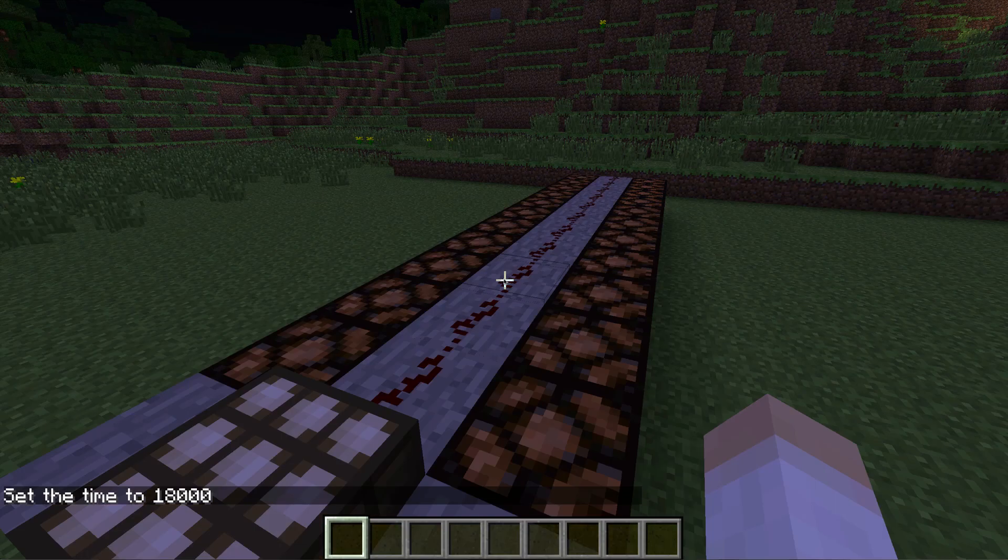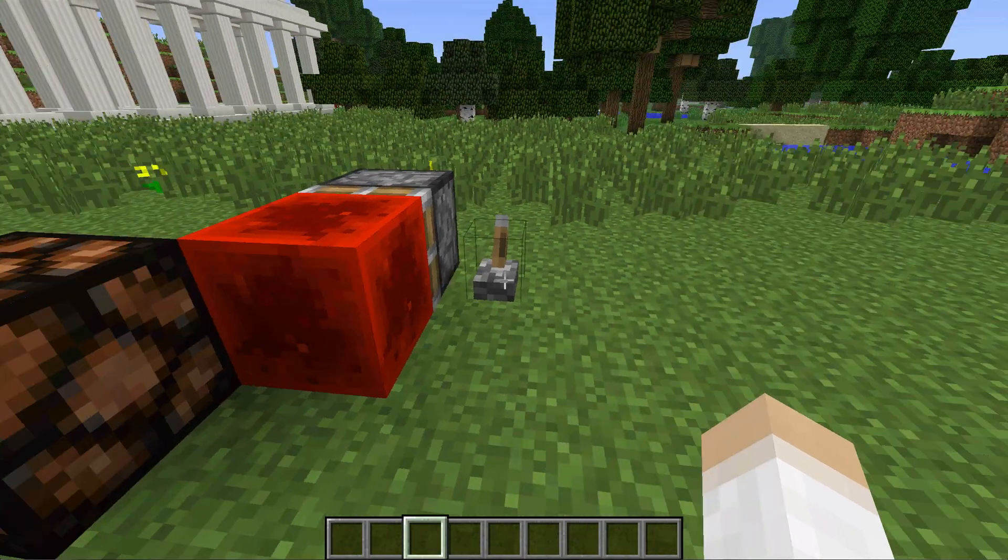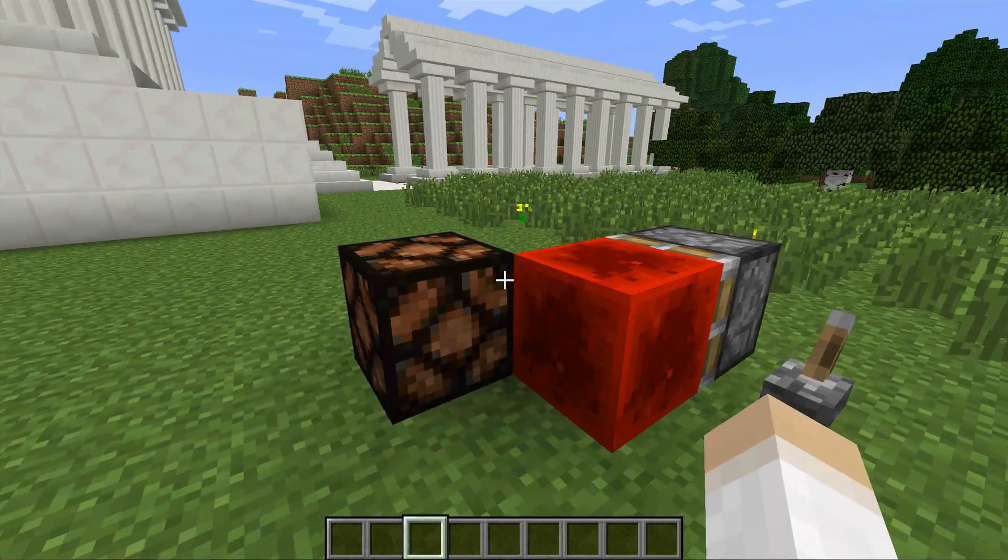A daylight sensor has been added which gives you different strength redstone signals depending on what time of day it is. A redstone block has also been added which can be pushed by pistons and can give different items power.